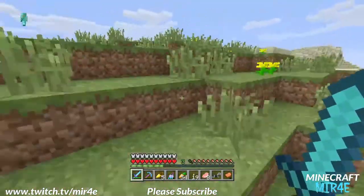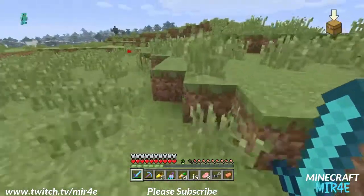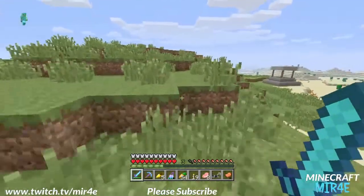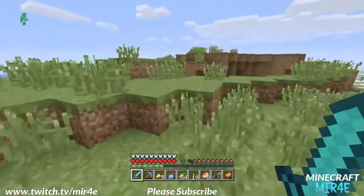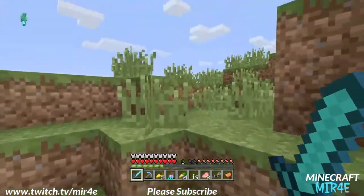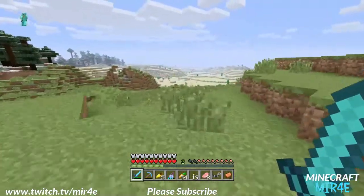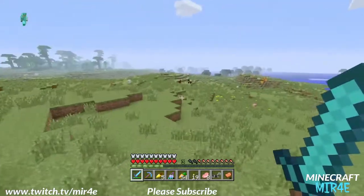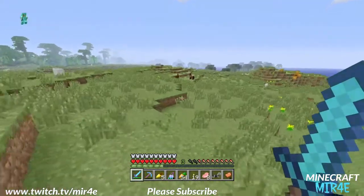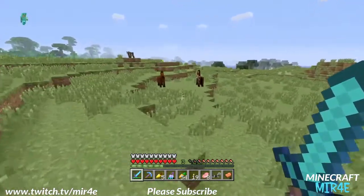I've still got non-enchanted diamond armor, so that's kind of my next thing I'm going for. I've got my Fortune III pick stored away but that's about it. Pretty sure one of the villages may be around here somewhere. Maybe possibly another mining mission for the near future, but probably going to go make the horse stable. There are a couple horses over here so we'll go see if these guys want to be loved. I think it's fully grown.